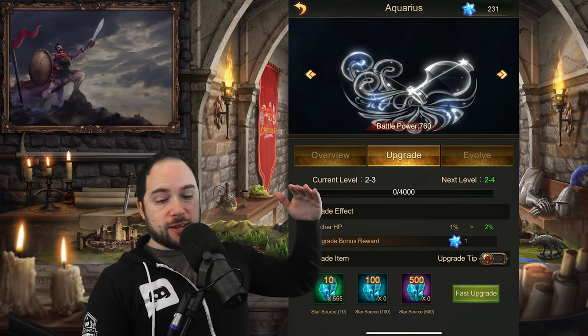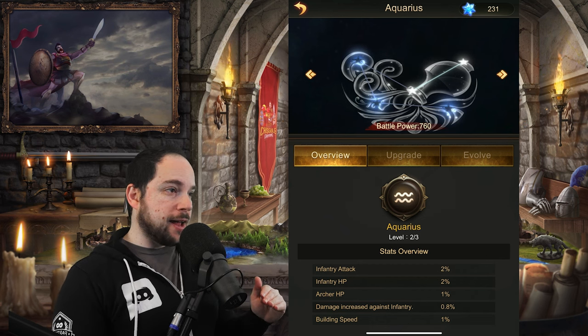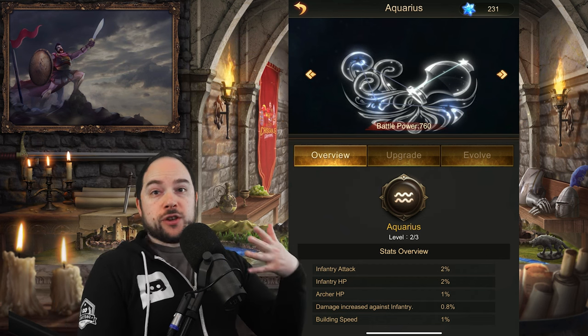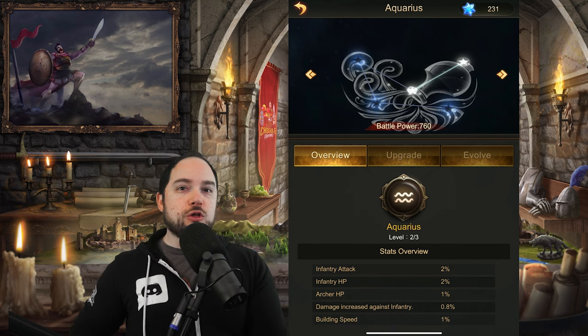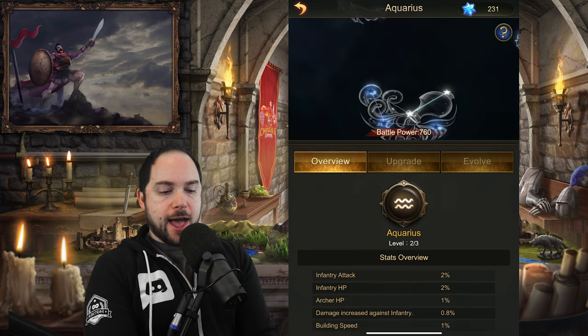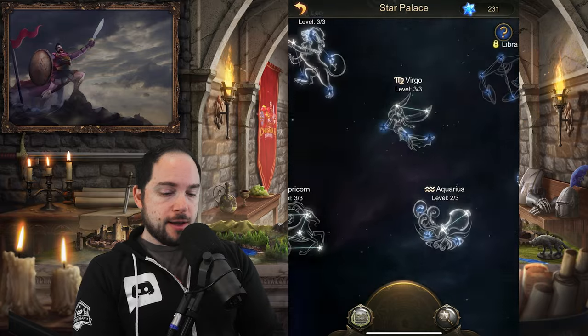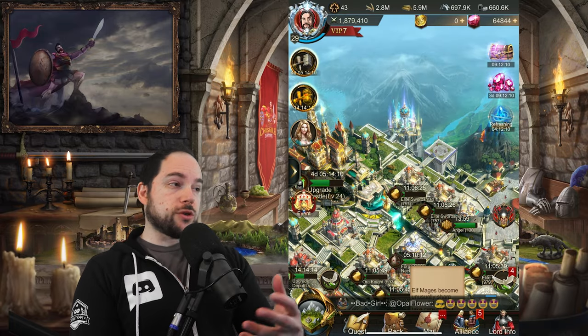You just keep going through those five stat upgrades and then cycle back to the top. Once you've upgraded Building Speed, it'll go right back to Infantry Attack, and you just keep getting more stats. The way to think about all of this is it's just a way to get more stats. You may be wondering how you unlock these constellations and how you get Star Source to level them up. This is where the Star Ruins is really valuable.